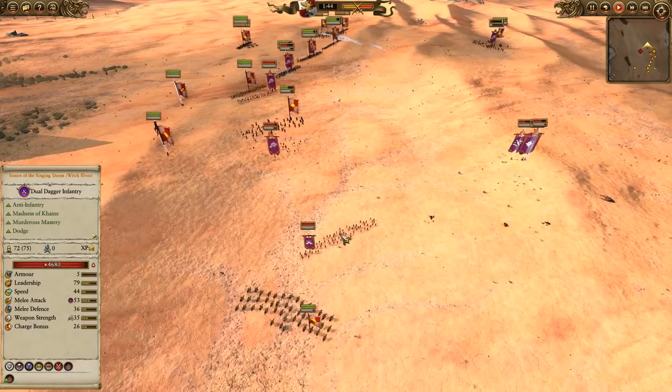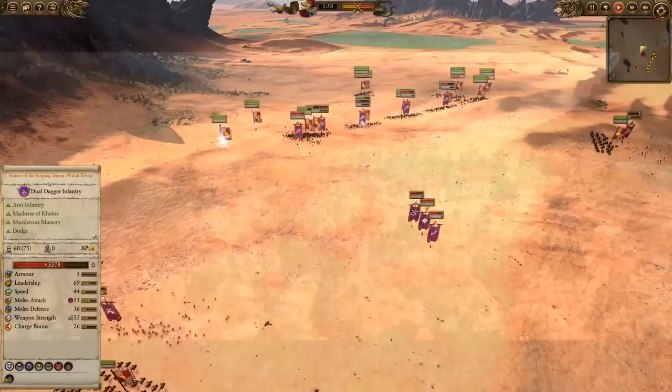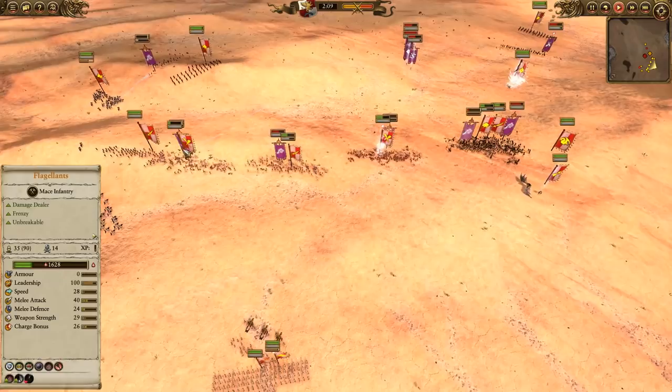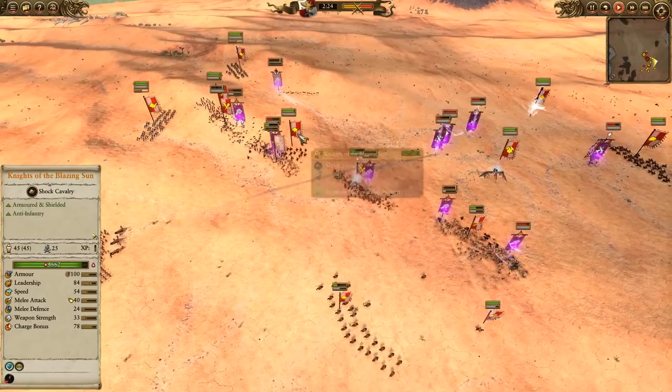The Sisters of Singing Doom are actually going to get charged by the Knights of the Blazing Sun. They will take a lot of damage from a cavalry charge and can do some damage in a prolonged engagement, but they are so far behind. The Knights pull out before the rampage triggers, so the Sisters of Seeing Doom just took a ton of damage for no reason. The front line has engaged, and the Empire's front line is being blended into a paste — even with all the support. Sisters of Slaughter still cleave the greatswords to pieces. Murderous Prowess has procced, making them even more dangerous. But a nice rear charge for the Knights of the Blazing Sun — and there's nothing to block them.